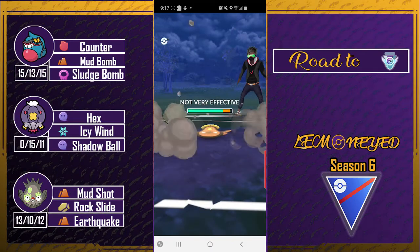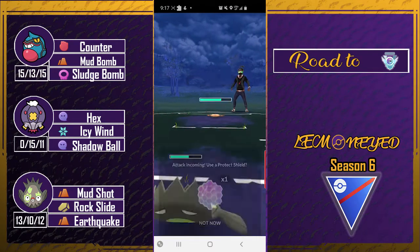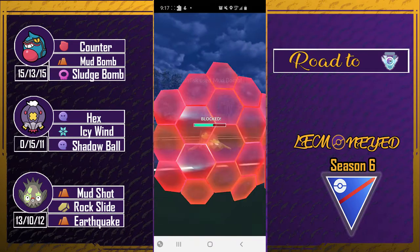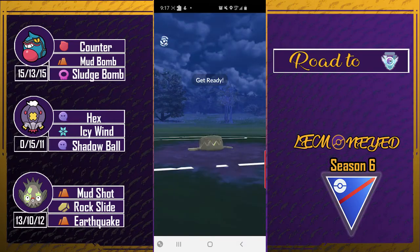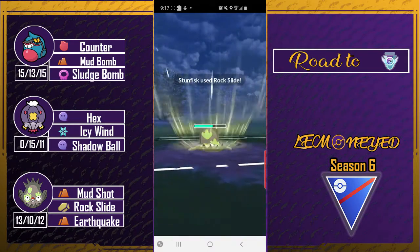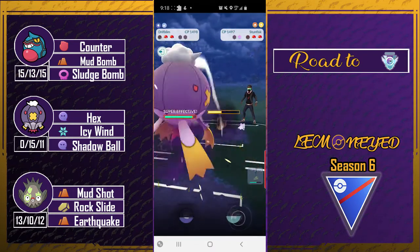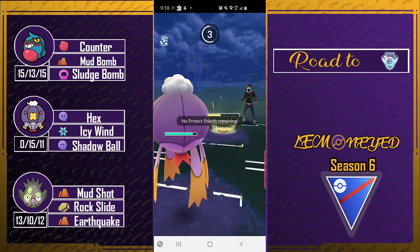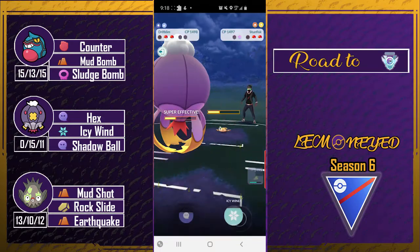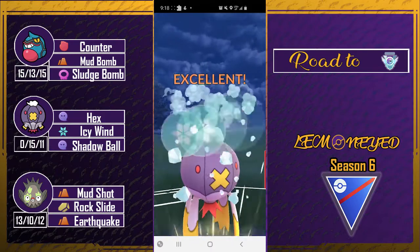Here comes the normal Stunfisk — we lose to this thing since normal Stunfisk gets to mud bomb pretty quick. I'm gonna shield this up since that will do a lot to Stunfisk, and I did bait — watch what will happen. No shield! When I decide to bait, people don't shield; when I don't bait, they shield. That's just the way it is.